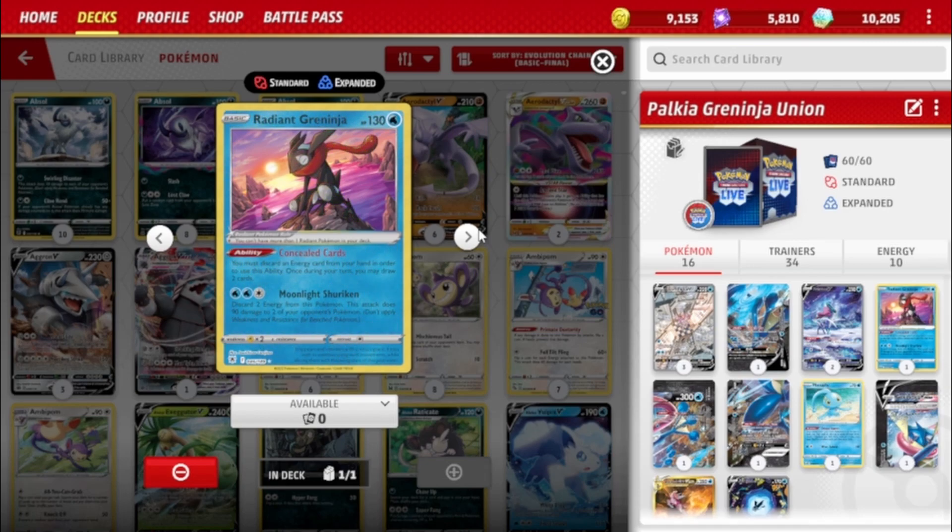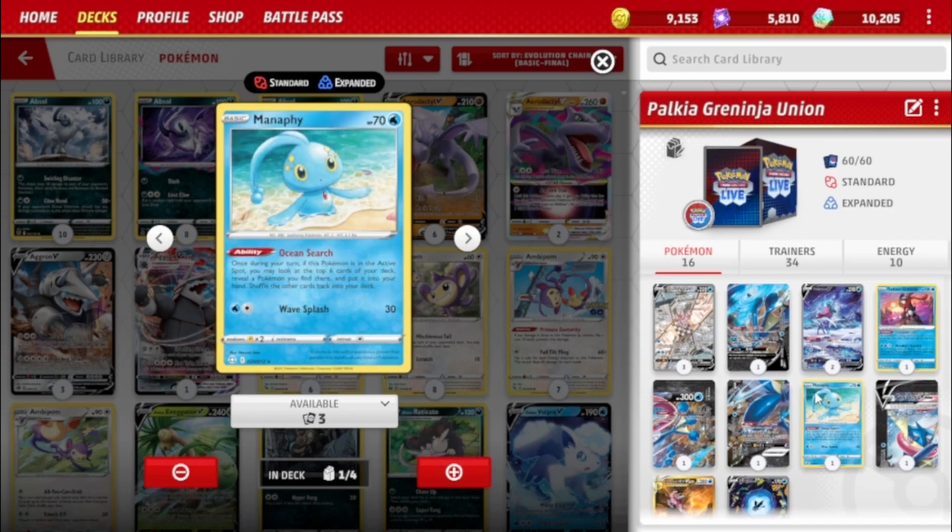There's also the very good tech Moonlight Shuriken, which lets you discard two Energy to do 90 damage to two of your opponent's Pokémon. So if your opponent gets a slow start — say they're playing Gardevoir, they didn't get a Manaphy down and only have two Ralts — you can basically win the game right there. They also played this Manaphy, not the Bench Barrier one.